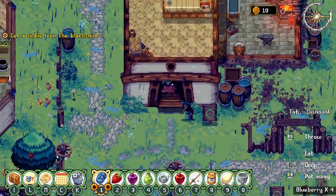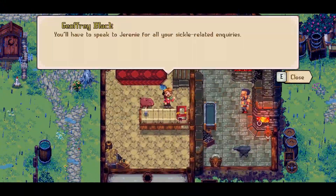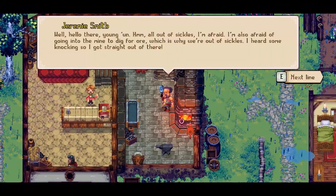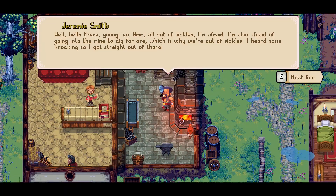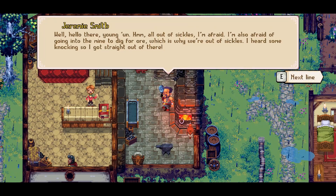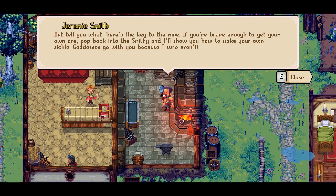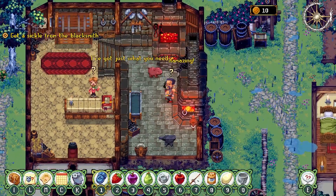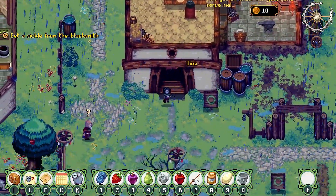Well, hello there. About a lot of sickles I'm afraid. I'm also afraid of going into the mine to dig for ore, which is why we're out of sickles. I heard some knocking so I got straight out of there. But tell you what - here's the key to the mine. If you're brave enough to get your own ore, pop back into the smithy and I'll show you how to make your own sickle. Goddesses go with you. So I was right about the whole needing a key thing. Wow, what do you know?